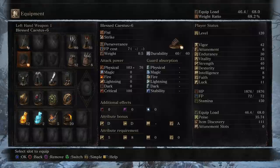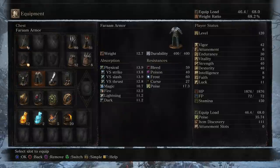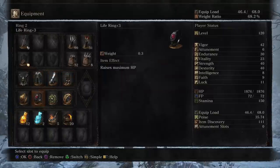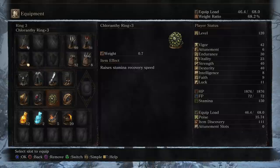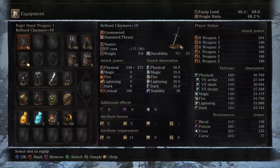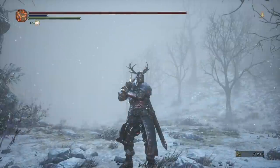Also a Blessed Kaistus, a Millwood Knight Helm, Gauntlets, and Millwood Knight Leggings with the Rings of Favor, Life, Cloranthy, and Sun Princess. With 40-40 Strength and Dex and refined infusion, we're getting 524 two-handed.